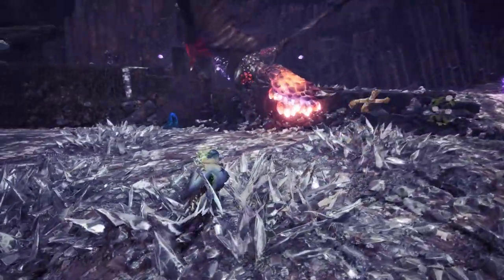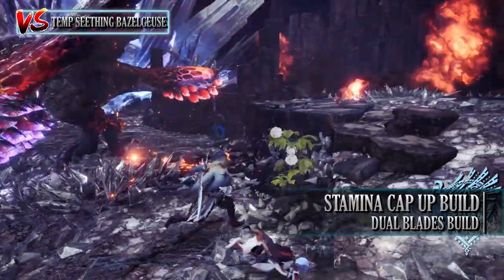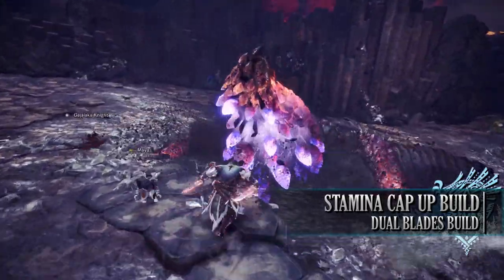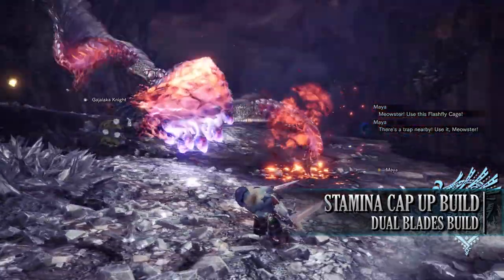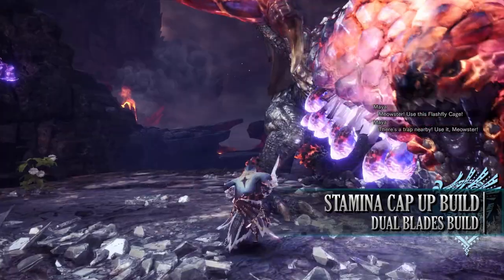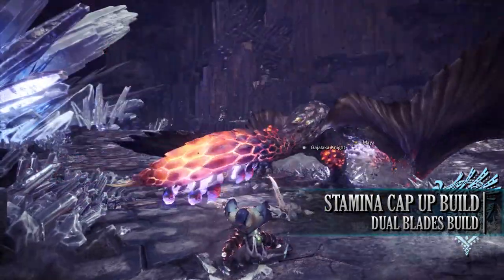The first build is the Stamina Cap Up build. This makes use of the Stamina Cap Up set bonus, increasing our maximum stamina which is a key ingredient in the Dual Blades playstyle. With the high stamina we're able to stay in demon mode for longer, which enhances both our defensive and more importantly offensive capabilities. This build also makes use of the Critical Element set bonus and works with any elemental weapon.